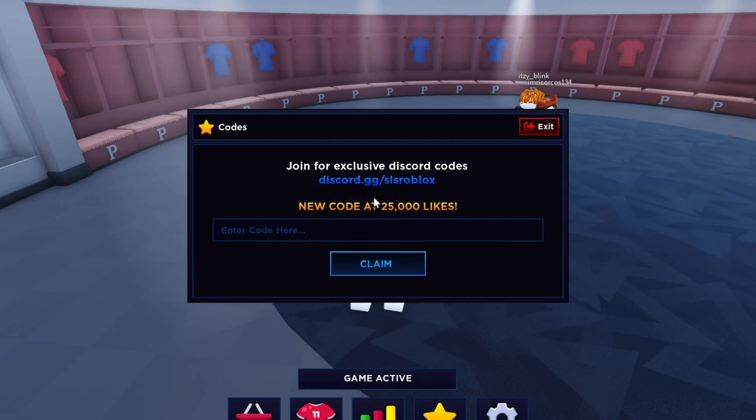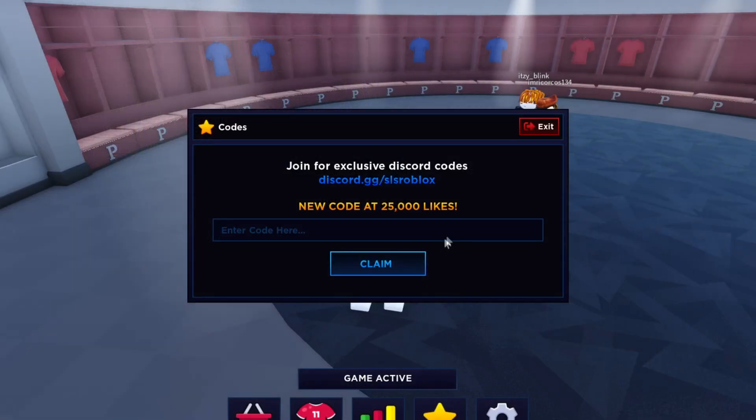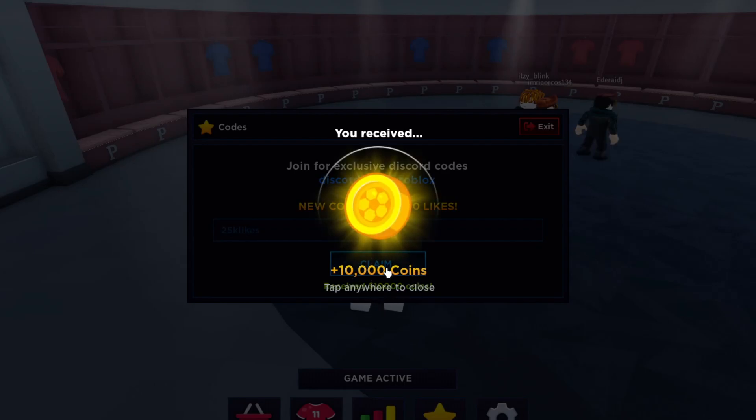There's a new code at 25k likes. Let's see how many likes they have right now — they're actually at 25k likes! So the new 25k likes code is simply '25kLikes'. Go ahead and claim that and it should give you 10,000 coins. That is a working code, get it for yourself!